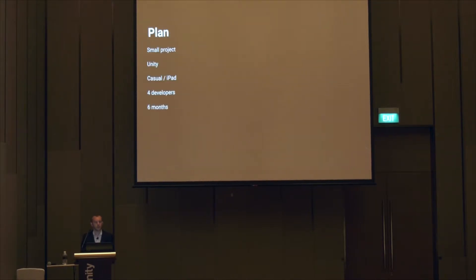But how did we build it? Let me take you behind the scenes. It all started with a plan. We wanted to make something small for a change — we had just made Natural Selection 2 and that took about 6 years. So this time we wanted something small, maybe in Unity, perhaps a casual game, made by a small team of like 4 people, in about 6 months. But in reality we ended up with a big project — still using Unity, targeting beefy hardware, made by a team of 25, over the course of 5 years, and it cost us 10 million US dollars to make. How did that happen, and where did all the money come from?